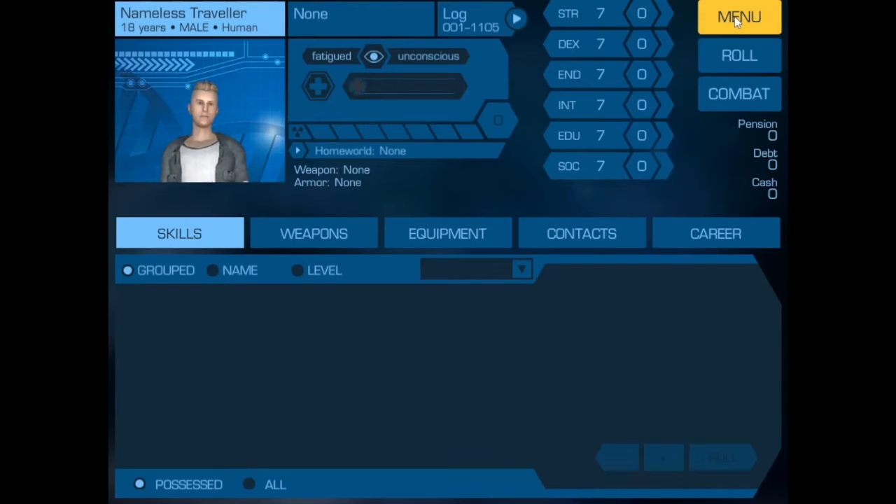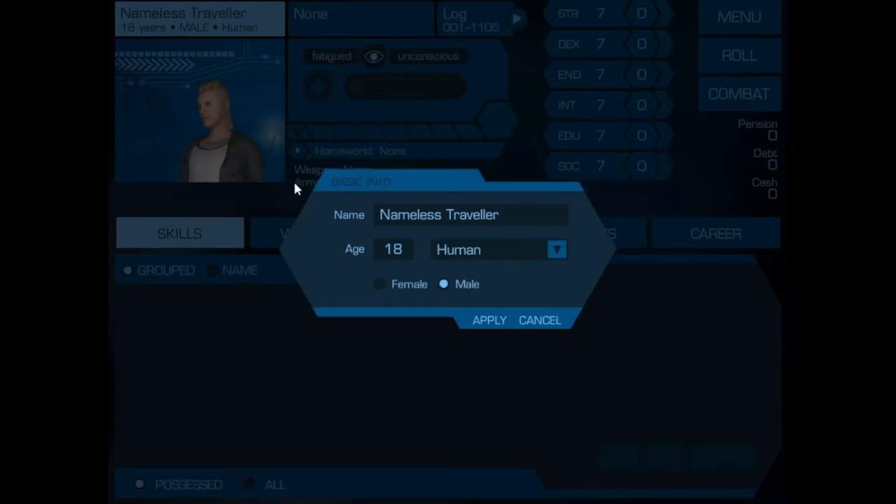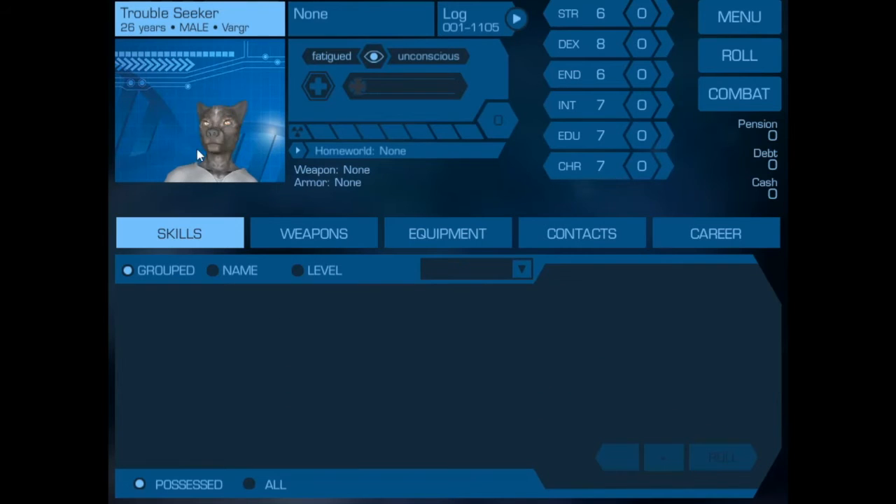We'll start by modifying the big character basics and go in and change the name. This character has served two terms so they're 26 years old, and it is not a human — it's a Vargr, and it's a male. So now we see a male Vargr.